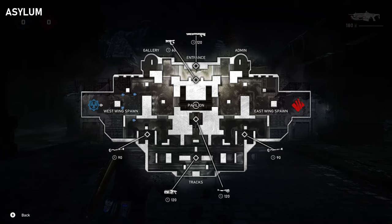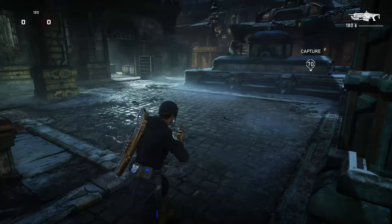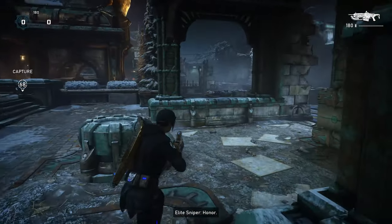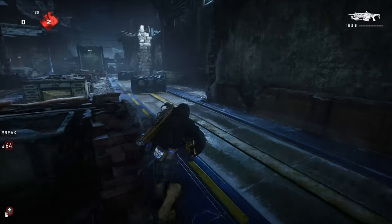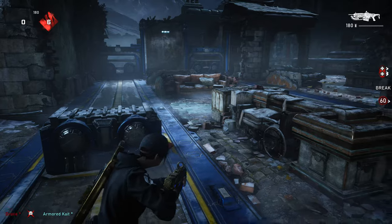This is Asylum. Hopefully we're not going to be getting attacked by the AI, but you never know. This map is very, very tight corners. It's a symmetrical map in nature. And here at the far end of it is a very interesting little area segment. Like traditional Gears maps from back in the day, we've got trains.